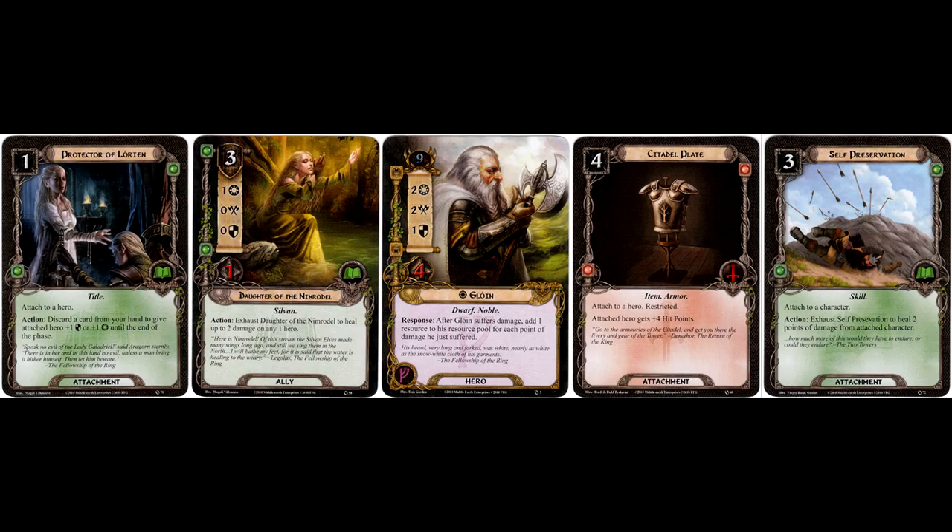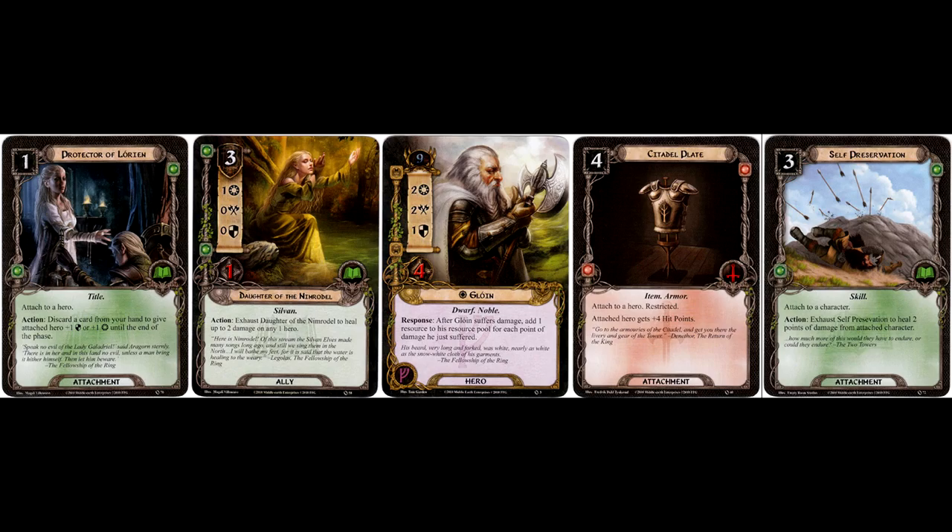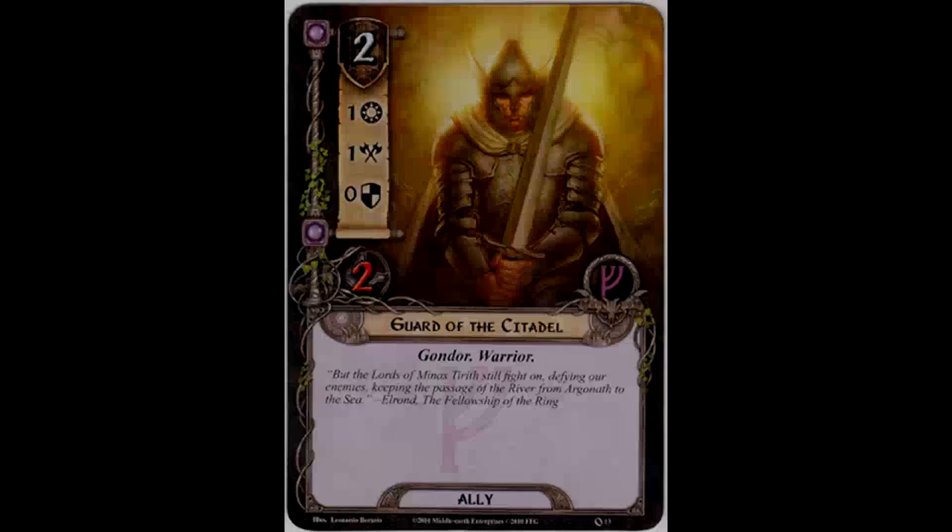That's it for the heroes. Our allies are next, and the first one is the Guard of the Citadel. The Guard costs two, has one willpower, one attack strength, zero defense strength, and two hit points. No game text, and simply the traits Gondor and Warrior. Keeping my head core-set-central, he's a decent ally in that he's a relatively cheap chump blocker, otherwise pretty vanilla. The Heirs of Numenor set just came out which is all about Gondor, so once that adventure pack cycle wraps up, perhaps this ally will see more use or get better. He's really great for the core set for taking those attacks and letting your heroes do the rest, but not someone I would include too much once better allies are introduced.